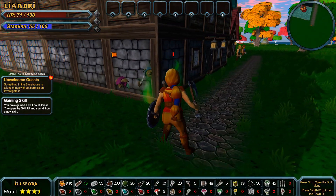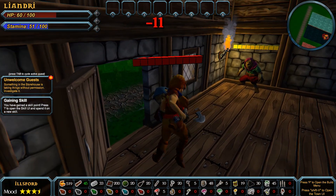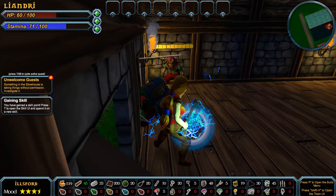Nevertheless, when you're surveying the town down by the storehouse and a random rat starts wailing on you as you're engrossed with the building schematics, you'll soon be reminded how connected different parts of this world are.